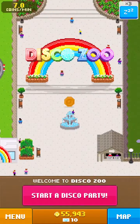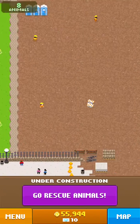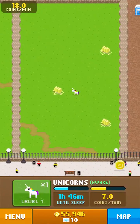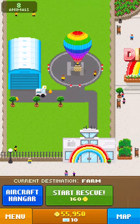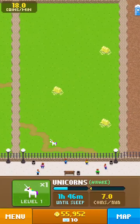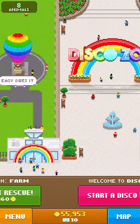Hello everyone, we are back with Disco Zoo. As you can see, we have a lot of coins because for the past two weeks I've just been coming on and waking the animals up like five times a day. Today we're going to go on a bunch of expeditions, start going to the Outback, but first we're going to try to get the other two animals in the farm.